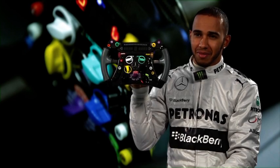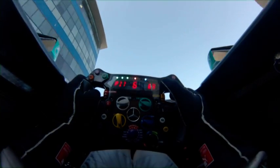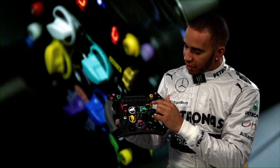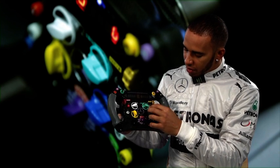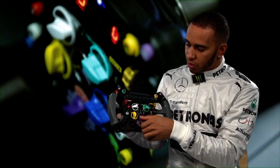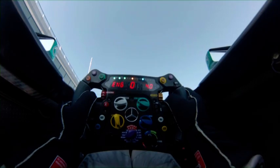It has like 20-odd, 26 buttons and switches all together. We have our default switches here: pit speed limiter, neutral, entry diff, mid diff, high speed diff, curves harvest, engine mixture, torque and engine braking, tyre switch and default switch — which is also a menu switch, so you can have all these different options. DRS, and launch for the start.